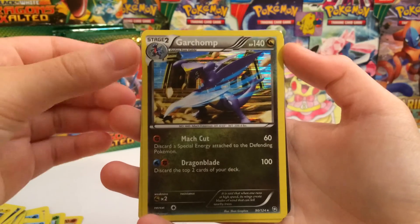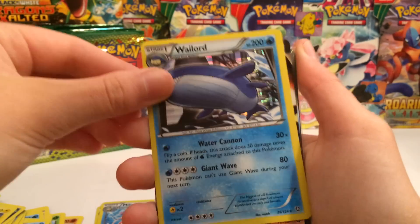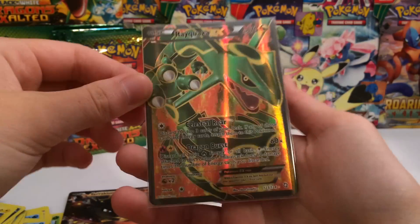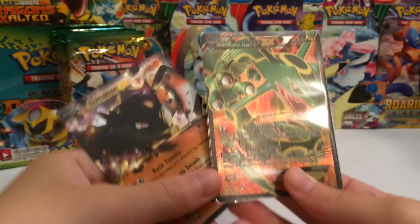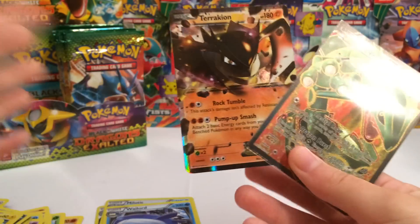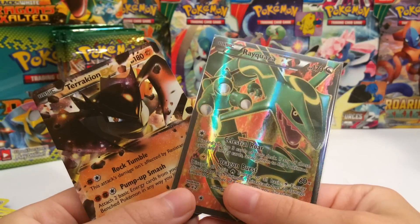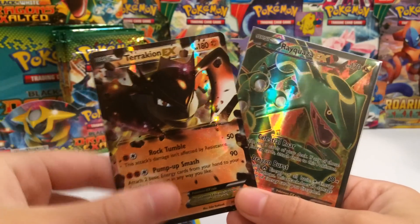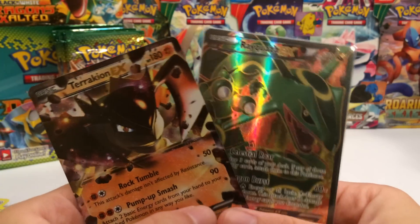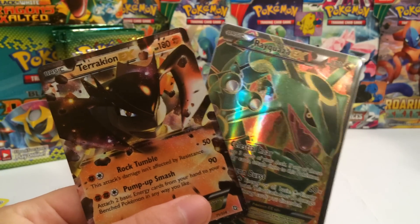This was probably the most epic part ever. Here are the holos: we only got three holos — a Garchomp, a Milotic, and a Wailord. But that's because we pulled a freaking Terrakion EX and a Rayquaza EX Full Art. That looks so epic — this was definitely a fantastic part. That is hard to beat — it will probably be the best part in the whole box. Parts three and four are going to be so bad in comparison because how can you top this? Be sure to check out part one in the description, and part three and four may also be up. I will catch you guys in the next video — hope you enjoyed, bye guys!